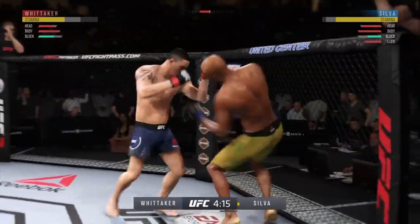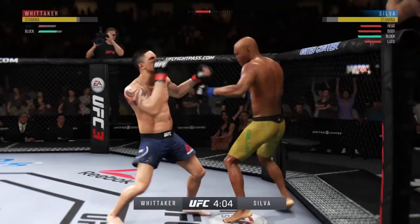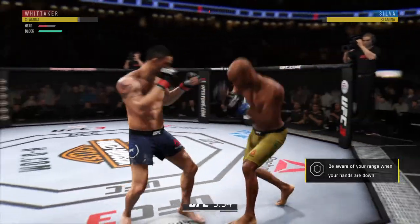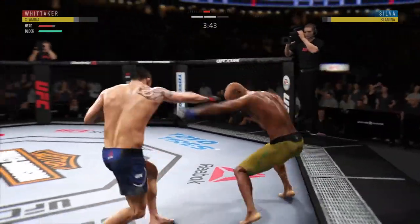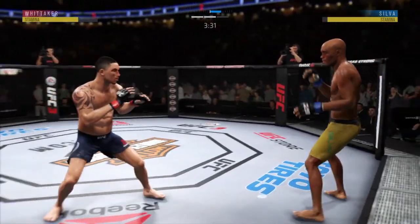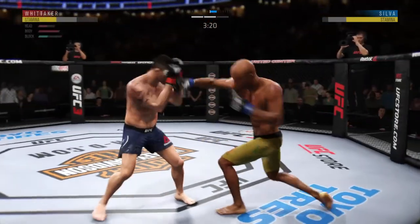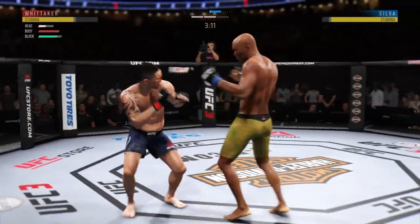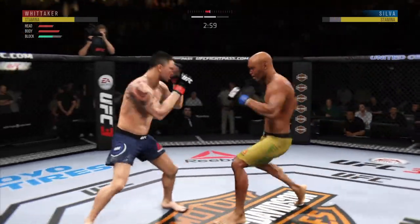Lands a kick to the leg. Whitaker's in big trouble. He hurt him! Hard hook! Head kick! Thought there might be an opening for the punch there, Joe — instead a swing and a miss by Silva lands flush. He's landed some excellent shots in this fight tonight. He got tagged! He's hurt! This could be it! Body kick! Look at that! Oh, he might be out!